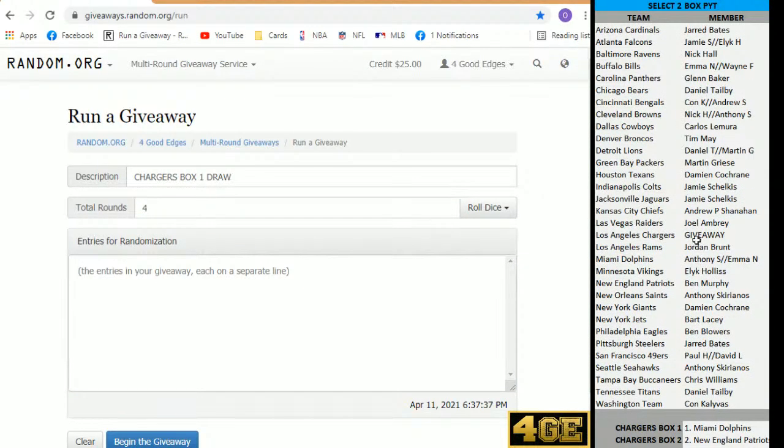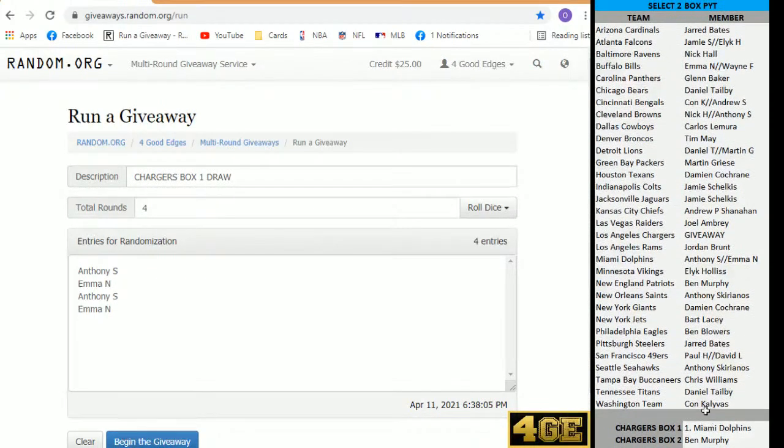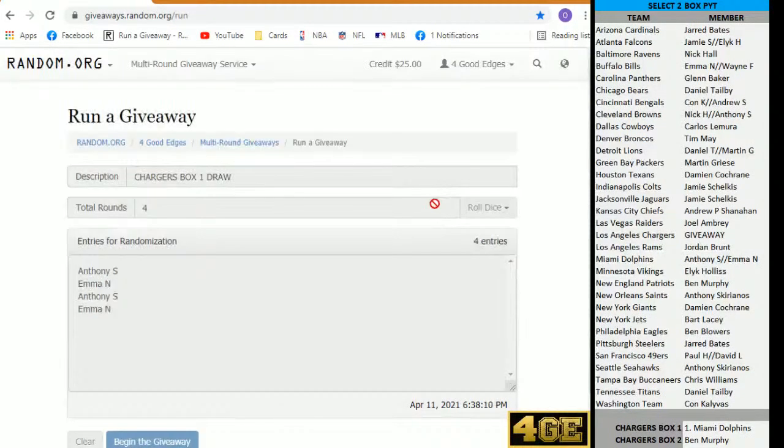Bear with me a sec. I am going to grab the Dolphins and copy that list twice. There we go guys. We have got Skip and Emma. I am going to do that four times. End of the fourth time, the top name is going to take the Chargers in box number one. Good luck to you guys. See who is going to get it — Skip or Emma.